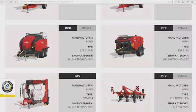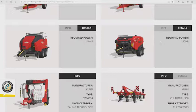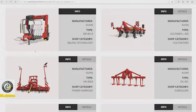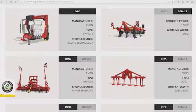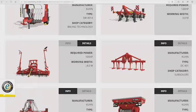Also from Kuhn, the Primor 15070 spreads straw and requires 100 horsepower. The Kuhn LSB 1290D is a round baler requiring 140 horsepower. The Kuhn FPB 3135 is also a baler requiring 140 horsepower. The Kuhn SW 4014 is a bale wrapper. The Kuhn Cultimer L300 has a working width of three meters and requires 120 horsepower. The Kuhn HR 4004 is a power harrow, requiring 100 horsepower with a working width of four meters.